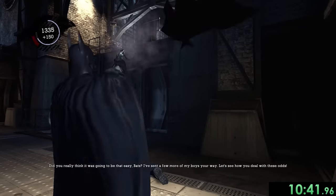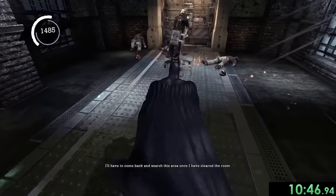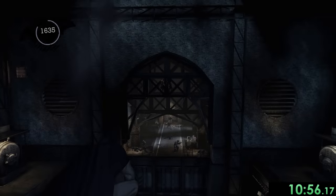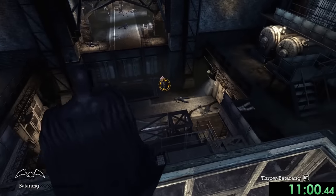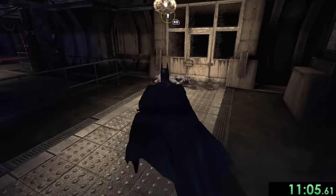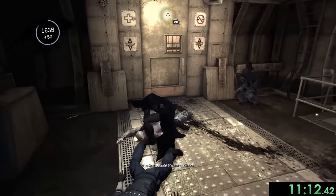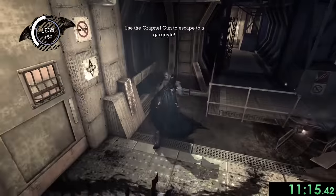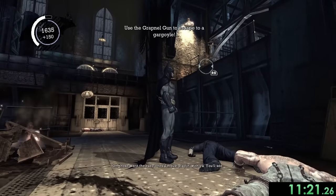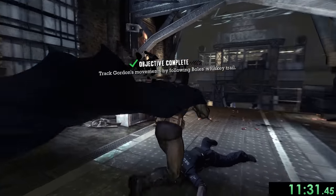While waiting for Joker to talk, we head over to grab a couple more Joker teeth. Eventually Joker sends in more guys so we have to take care of them too: hit one with the batarang, hit the other, come down and use finishing moves. One guy keeps getting back up but we deal with him. That's all of them done.